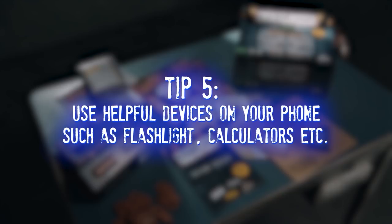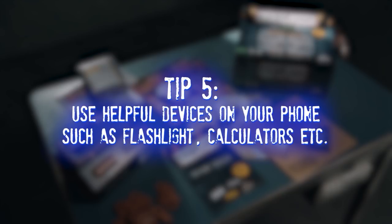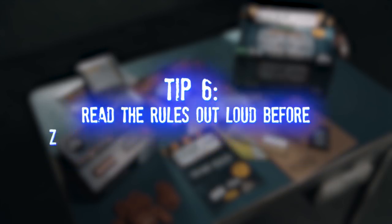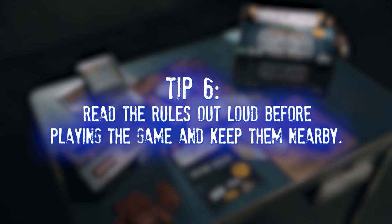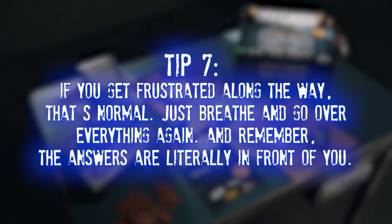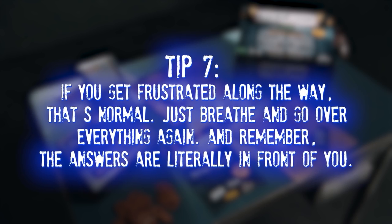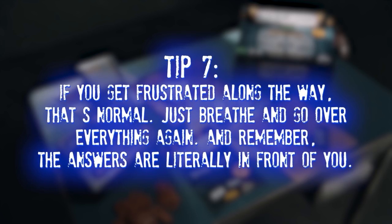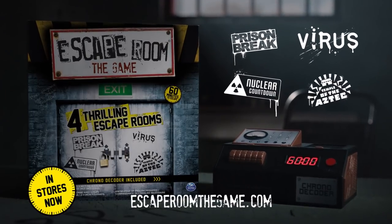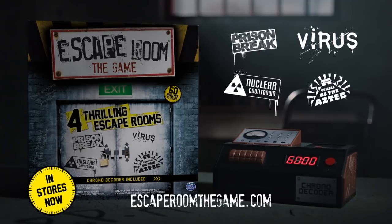Tip 5: Use helpful devices on your phone, such as flashlight, calculators, etc. Tip 6: Read the rules out loud before playing the game and keep them nearby. Tip 7: If you get frustrated along the way, that's normal — just breathe and go over everything again. And remember, the answers are literally in front of you. Enjoy the exciting adventures that lay ahead in Escape Room The Game by Identity Games.